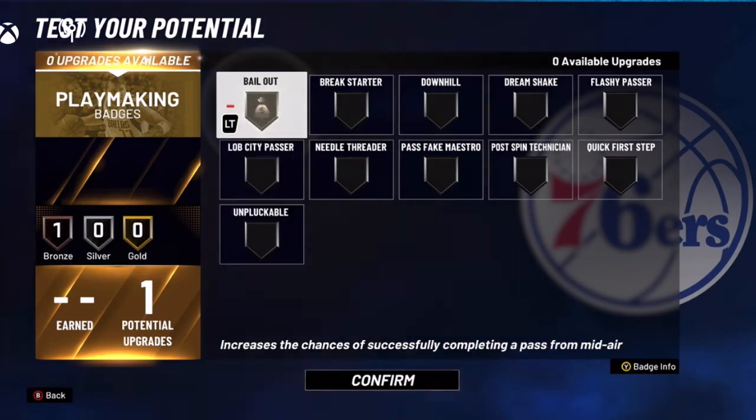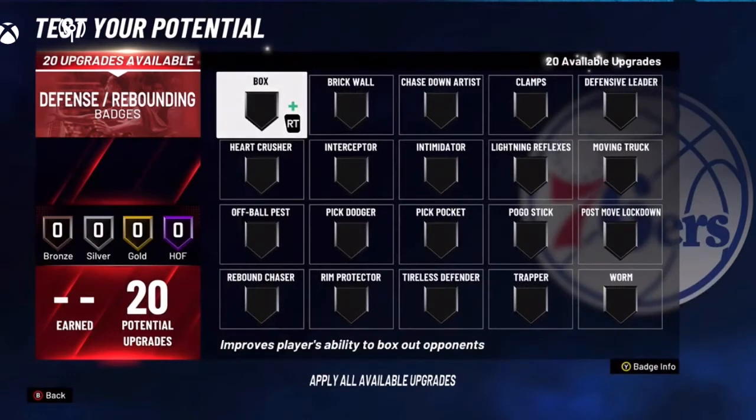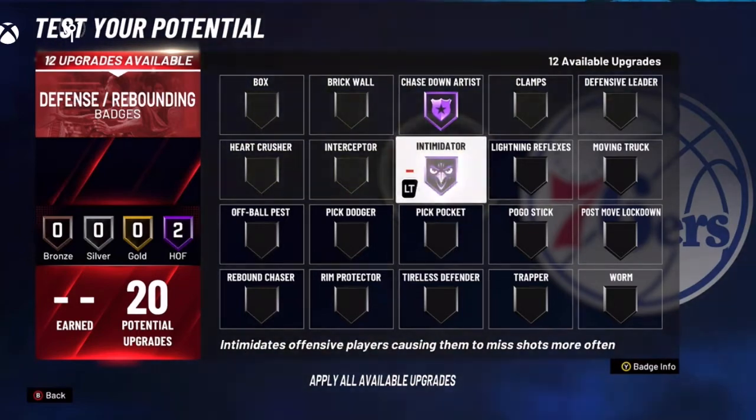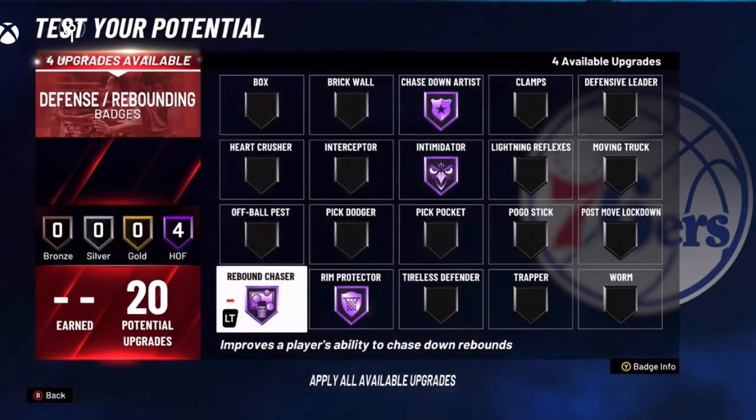On defense, pretty simple. I find I get a lot of blocks with chase down artist, intimidator, rim protector, rebound chaser, and pogo stick. I get lots of blocks with this setup.